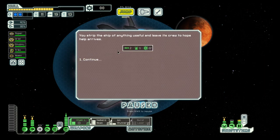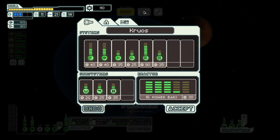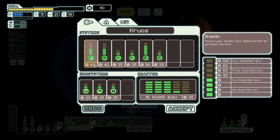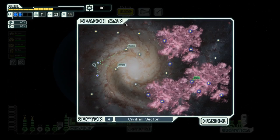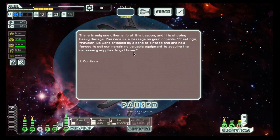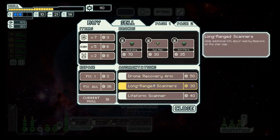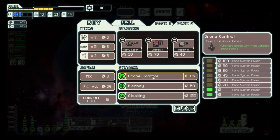Destroy this ship and salvage — I will use the scrap. What to do with it? I think search shield is next, which is 160 scrap I need for that. Or let's go to the store.